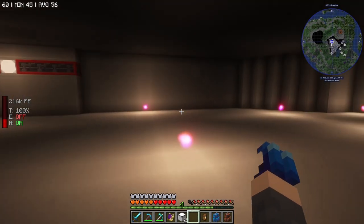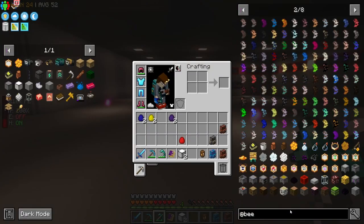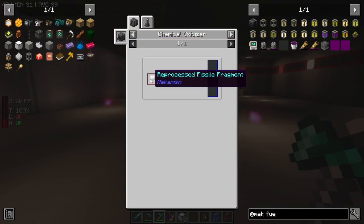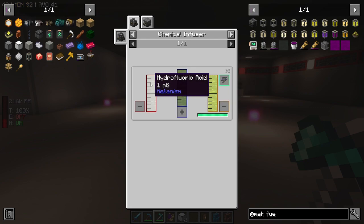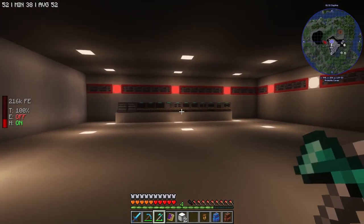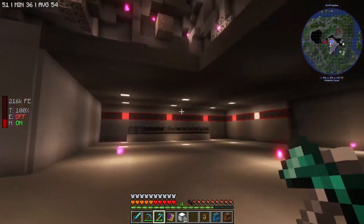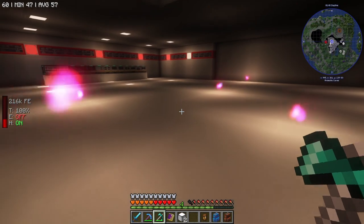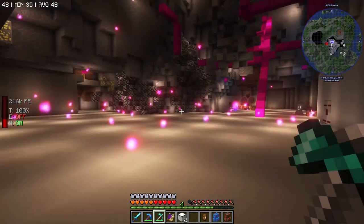The more intensive Mekanism processes — making the chemicals needed for fissile fuel. We need isotopic centrifuges, which needs uranium hexafluoride, which needs hydrofluoric acid and uranium oxide — the rabbit hole goes deeper, and each step along the way uses different Mekanism parts. That area will probably have a subfloor underneath it where our reactor and turbine will be.